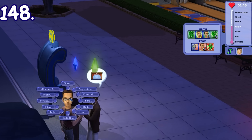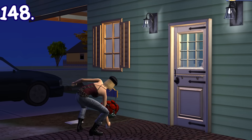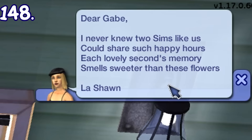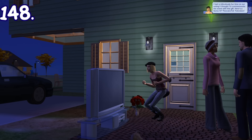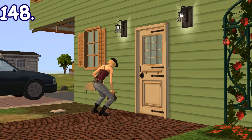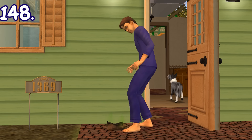When dating, there will be a meter to measure how the date goes. If you reach the dream date level, the following day your partner might sneak to your front door and leave a bouquet of flowers and a message. They might also give you stuff like a huge TV, but if it goes extremely terrible, they'll sneak to your front door to leave a flaming bag of poo and an insulting message.